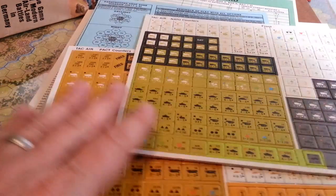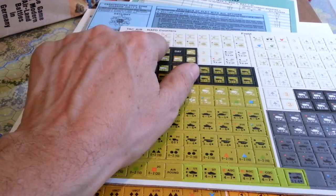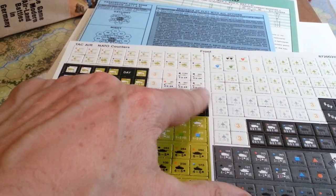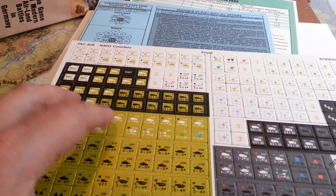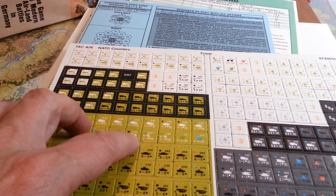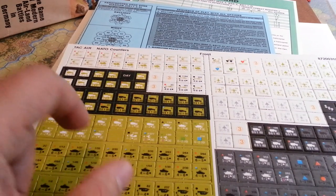The counters are set up by formation, so hearts, triangles, different colored shapes, and squares denote the different formations, which you can look up in the order of battle in the back, or reference off the back of the counters.